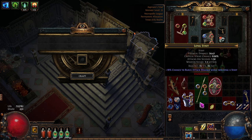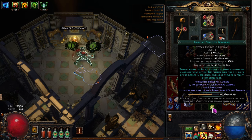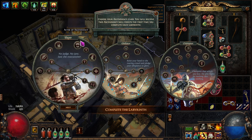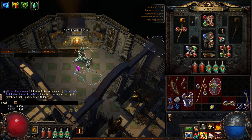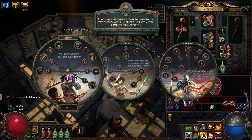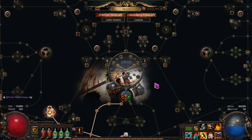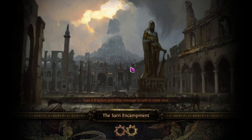We got very lucky with that transfigured gem. We'll need to buy another Cyclone gem for leveling since we transfigured that one. Next up - the important part - we're ascending! We have three ascendancy choices. We're going with Slayer, click next and we've ascended. We'll spend the ascendancy points in a moment. We've done everything in the lab - got the treasure, transfigured a gem, ascended. Let's head out.